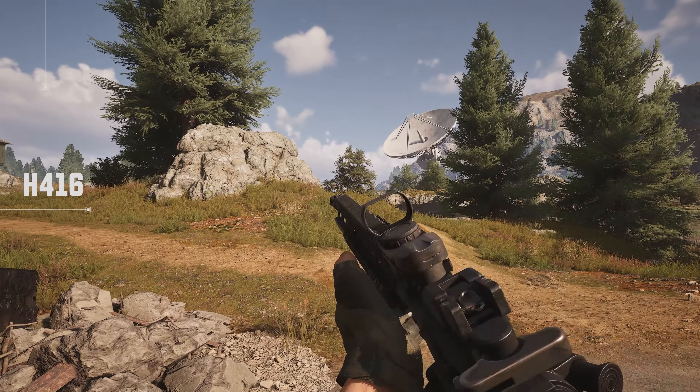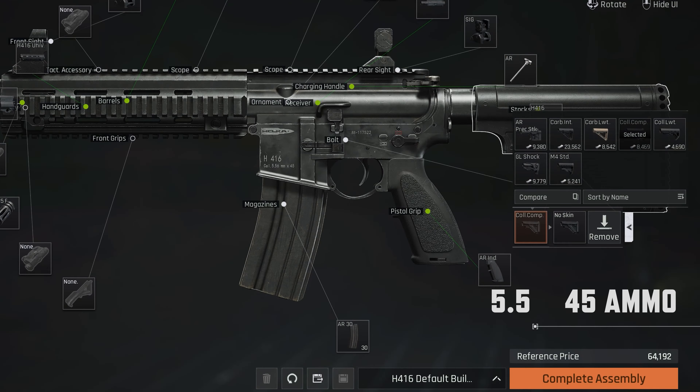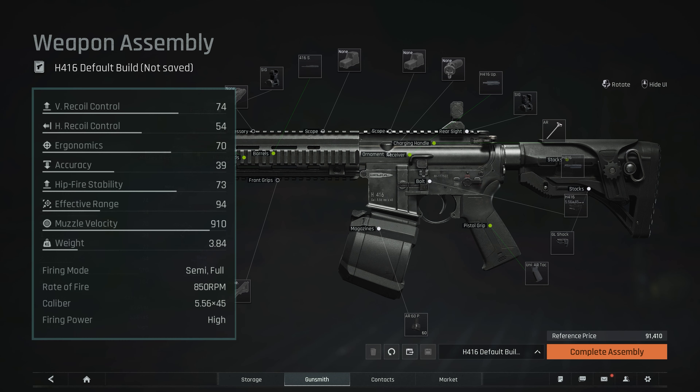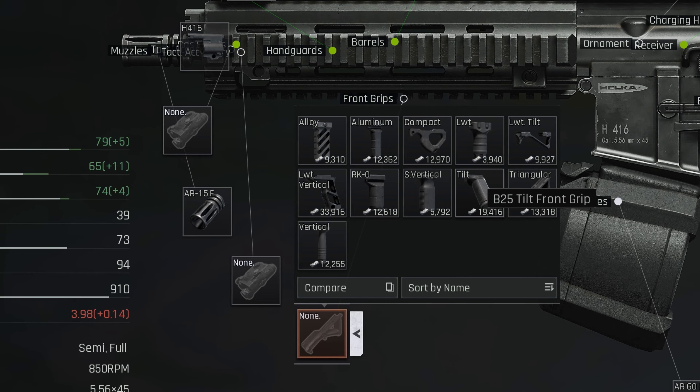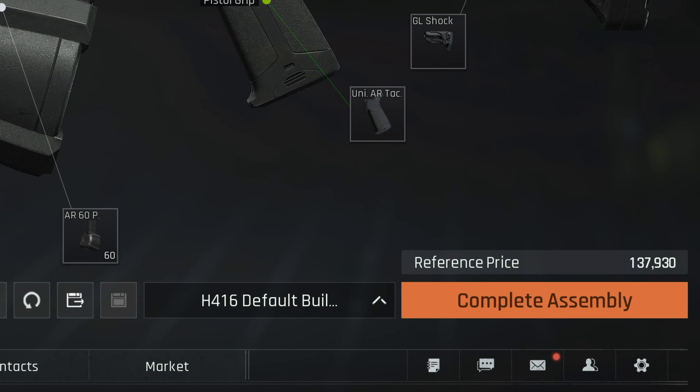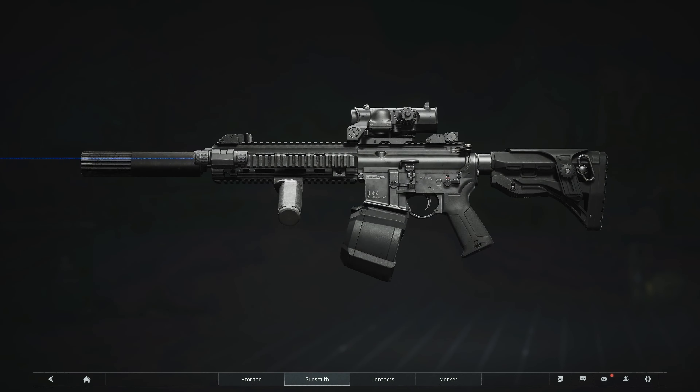Weapons. The H416 is a well-rounded assault rifle that uses 5.56x45 ammo. It boasts one of the highest rates of fire in Kimona and has huge modding potential. The only drawback is that it's quite expensive, making it a rifle for the elite only.